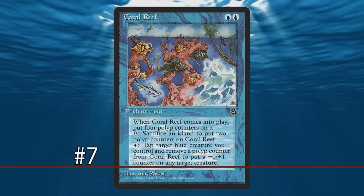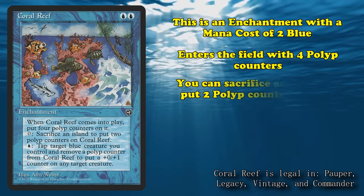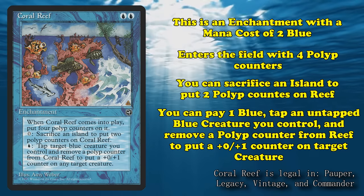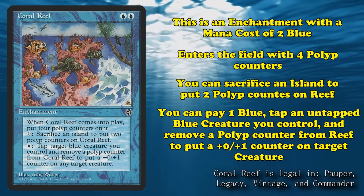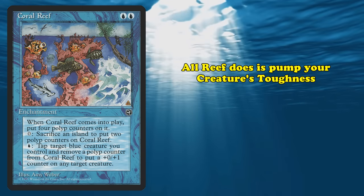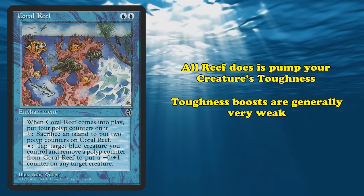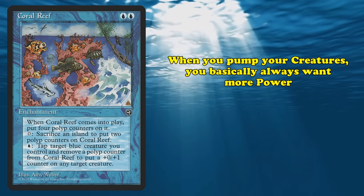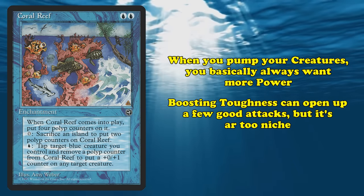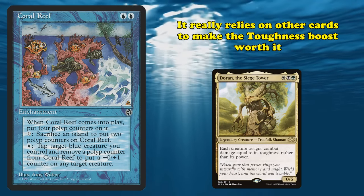And at number 7, we have Coral Reef. This is an enchantment with a mana cost of 2 blue. It enters the battlefield with 4 Pirlip counters on it. You can sacrifice an island to put 2 Pirlip counters on Coral Reef, and you can pay 1 blue, tap and untap a blue creature you control, and remove a Pirlip counter to get a plus-0/plus-1 counter on target creature. Coral Reef's only purpose is to increase the toughness of your creatures, which right away is a really big problem. Toughness-boosting effects just aren't that good in general, as they don't do anything proactive.